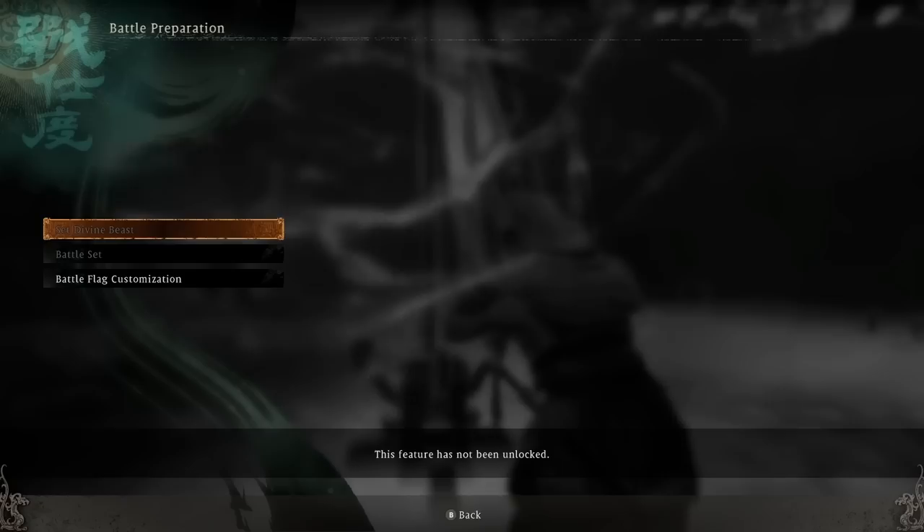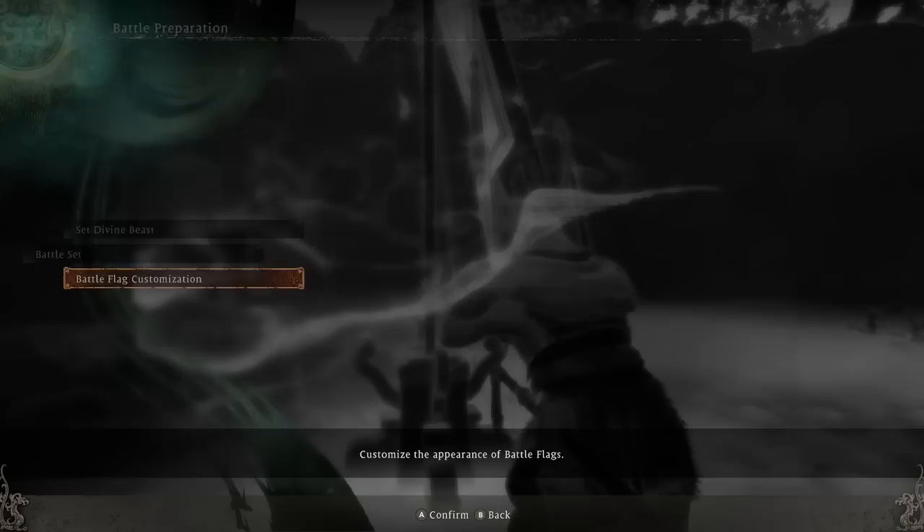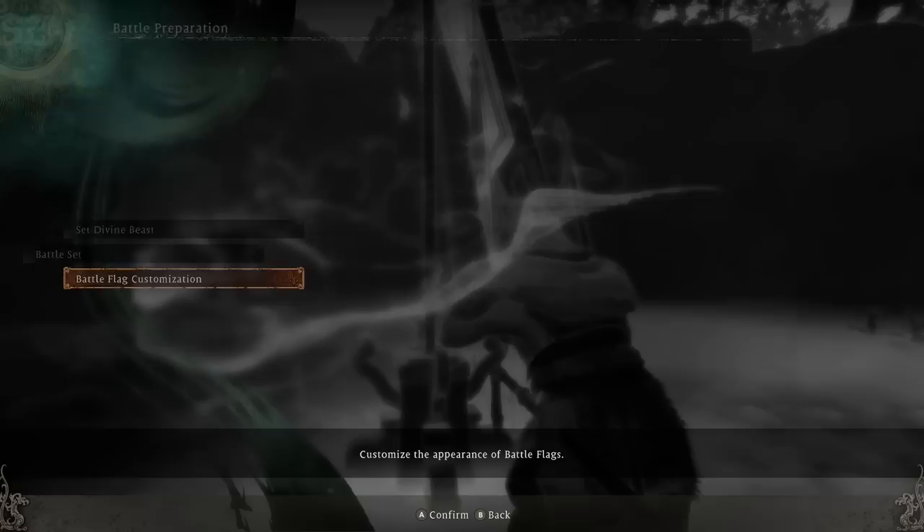Delivery is where we can get our pre-order gear, which I did. Battle preparation isn't useful right now because we don't have a Divine Beast yet, but we read about it on the load screen so it's coming. We can also change the appearance of our battle flag, which is what we stick into these banners.